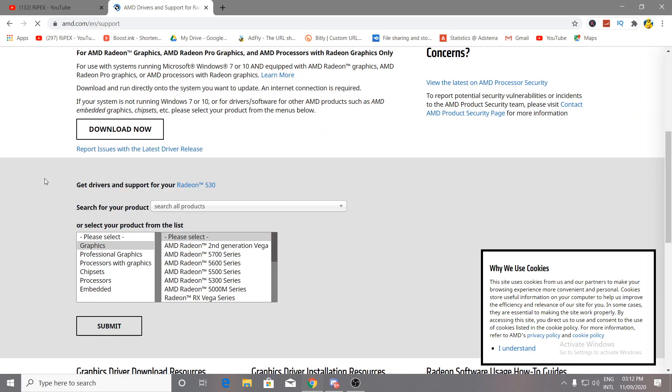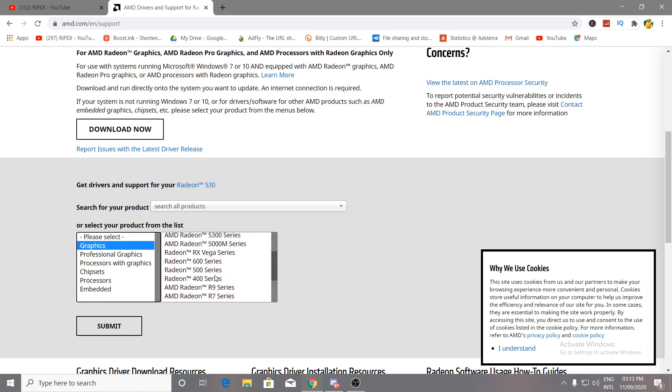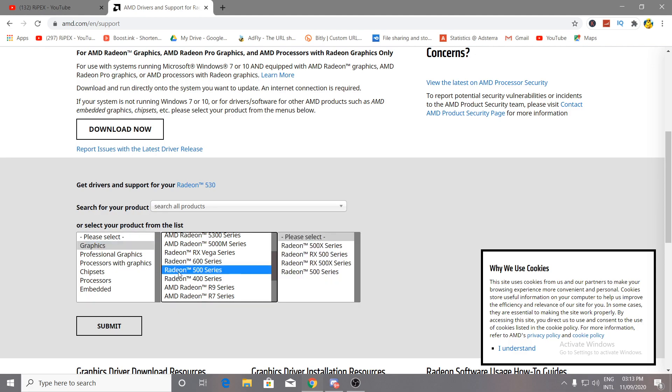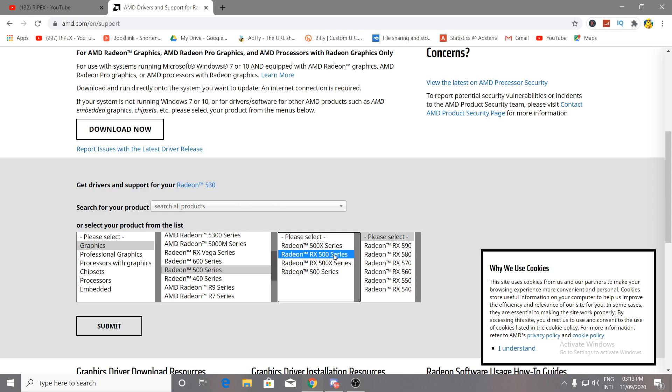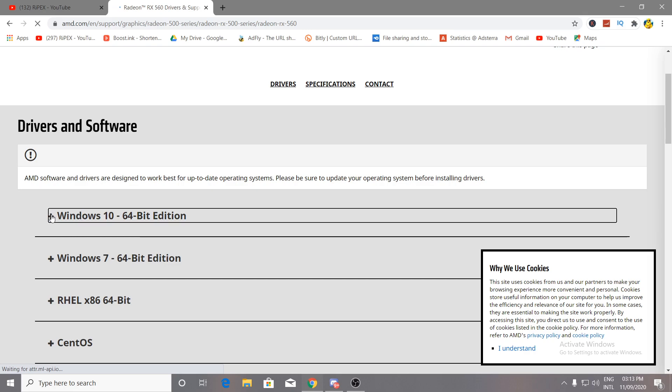For AMD, on their site you can either download the Auto Detect AMD Radeon installation software, or download the driver manually — which is easy and saves time. Click on the Graphics button, then select your card series. For example, I have the RX 560, so I select Radeon RX 500 Series. Click your card, hit Submit, and download the driver for your Windows 10 64-bit operating system.